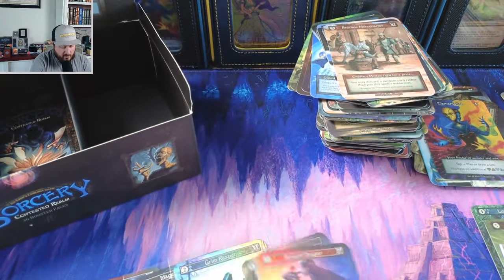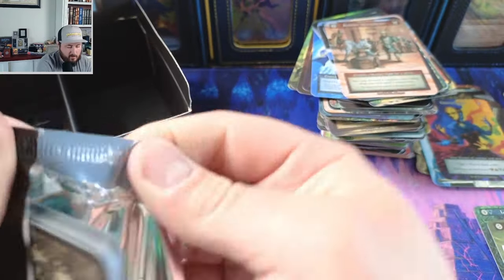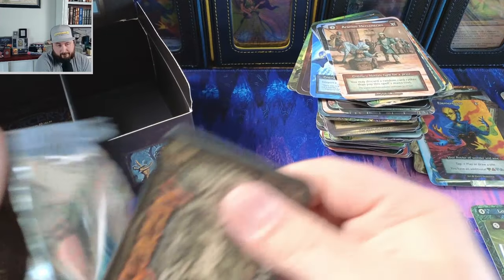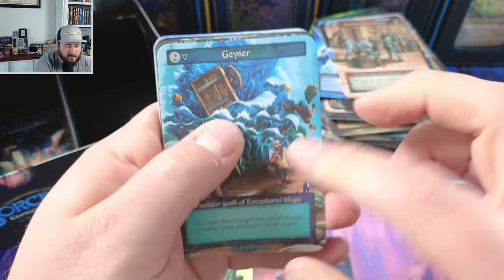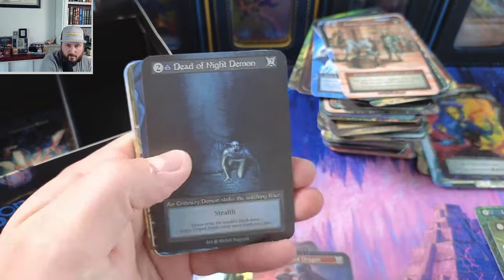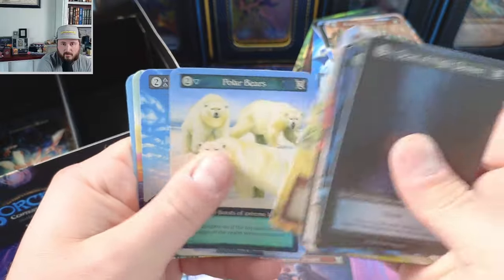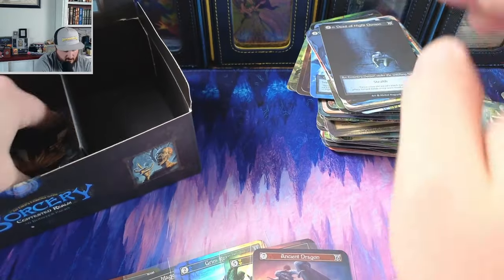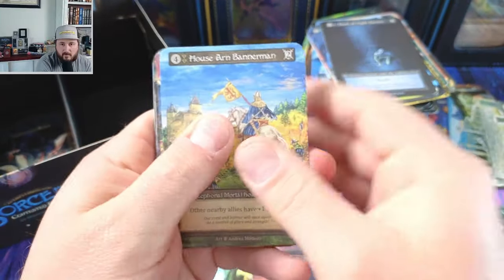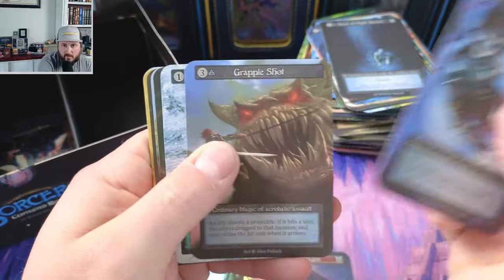Beautiful — three elites so far, one unique in the foil slots. I mean, you can't beat that. Vampire, another Imperial Road — that's interesting. Heat Ray, Ice Lance, Petrosian — that's what I've already got here. Alks, okay. Blink, okay.